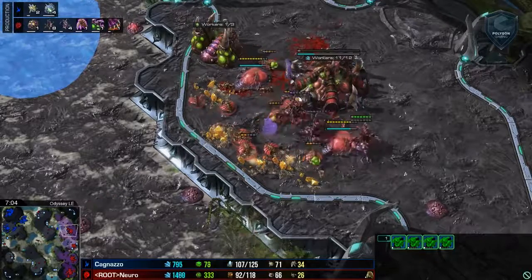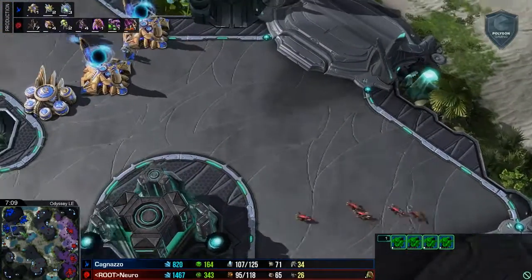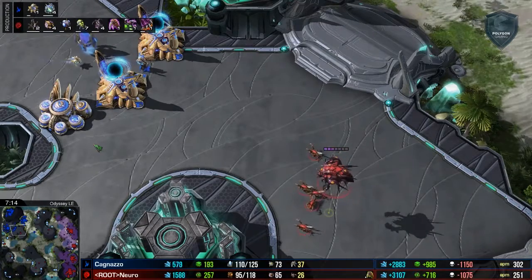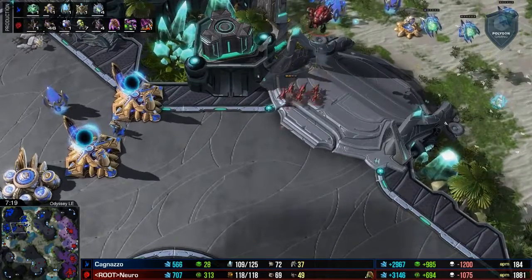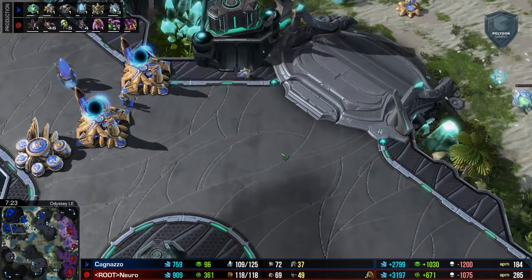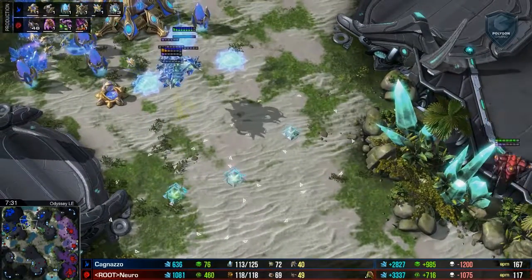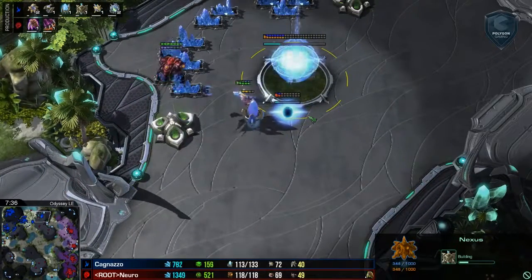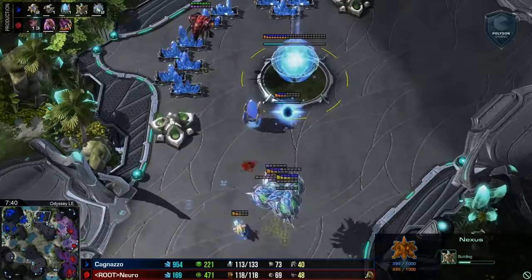Pretty much you're limited just to carriers. So at this point Nuro knows ground army is really going to be the way he wants to go. The question is what ratio of lings to banelings to hydras does he elect to do? The small number of lings are still being annoying, catching the Maynarding probes — really starting to stack up as good pickups for him. Stasis Wards are going to have to get dropped down as that is the way Cagnazzo is electing to hold ground. The fourth base is going to be quite vulnerable and will be the rally point for Nuro's army.